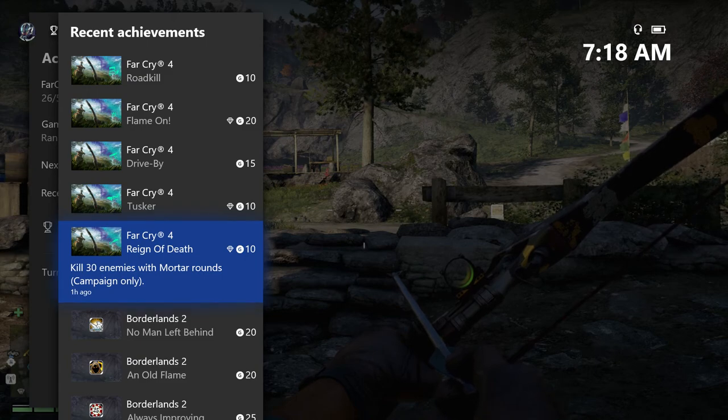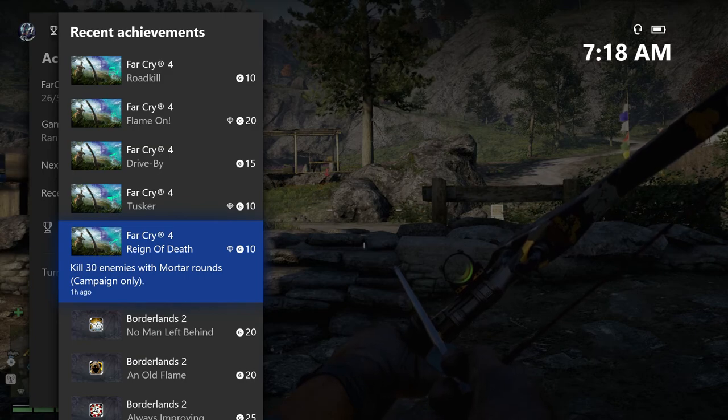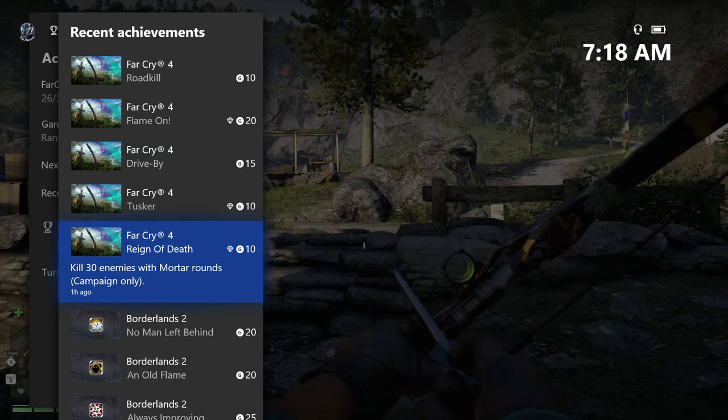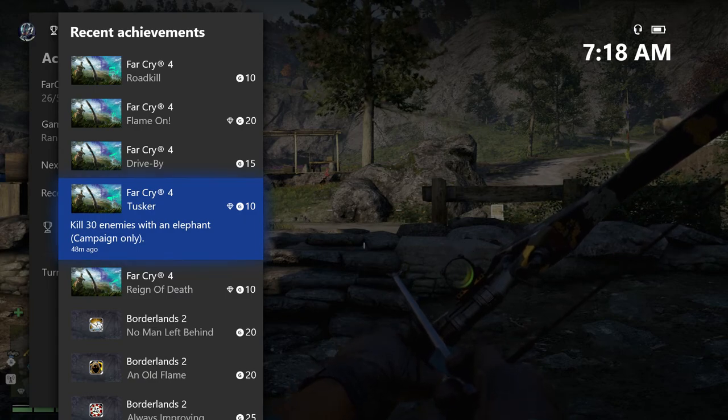That's just depending on how much of a hard time the game gives you. For anyone still looking to do these achievements, I'm going to show you how to get the Reign of Death achievement — kill 30 enemies with mortar rounds, campaign only — and the Tusker achievement — kill 30 enemies with an elephant, campaign only.